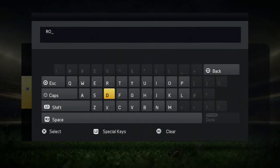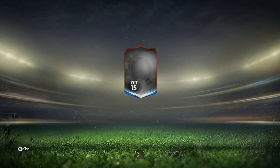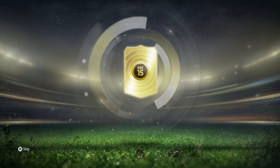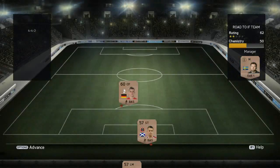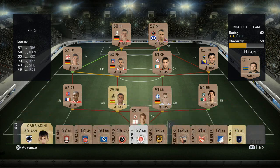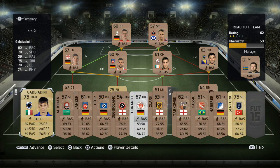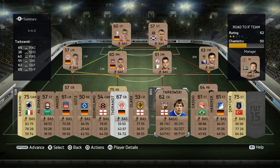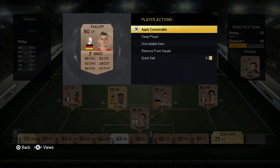I've started a brand new Ultimate Team so I've got nothing on this at the moment. We will see what we do indeed get from this. It's definitely not going to be easy. Who do we get? It's probably going to be no one. So this is our first team, guys. It's what I expected — you can't expect to get anything too good from the default players.